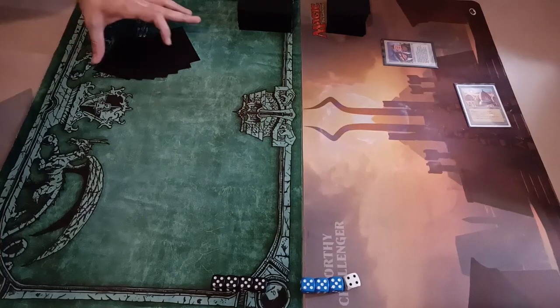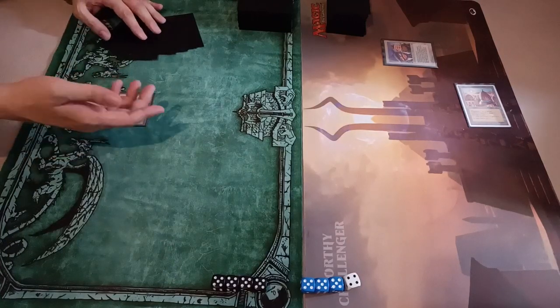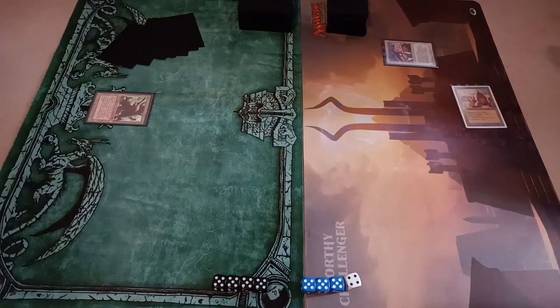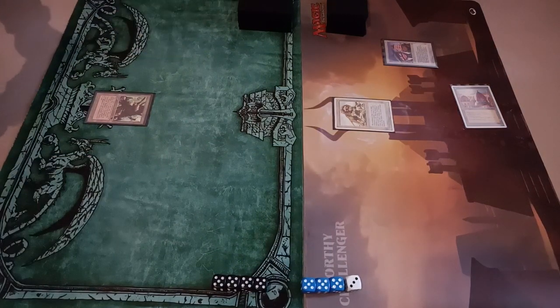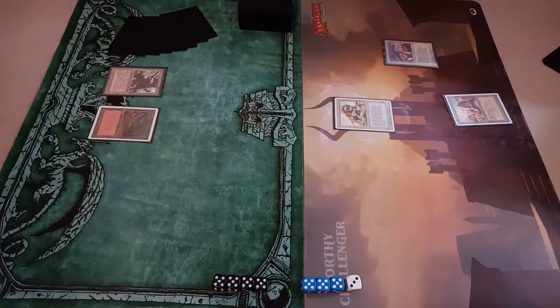I lost the die roll and my wife begins with City of Brass and Land Tax. Good start for this deck — even very good. I play Mishra's Factory and pass. For my version of disc control it's very hard to play the first land. My wife uses City of Brass to summon something. In disc control I have Sinkholes and sometimes Nevinyrral's Disk in different rulesets, so it's better to use colored mana in the first turn. But Factory can attack and also block.